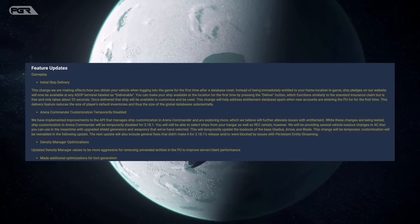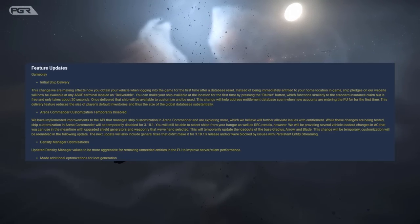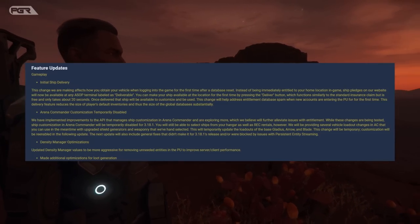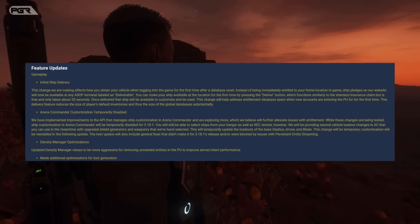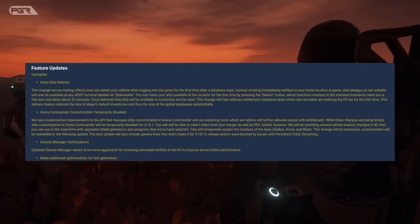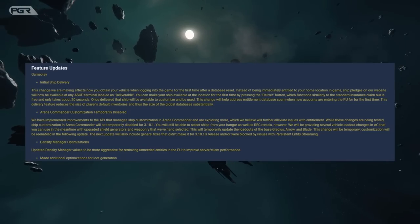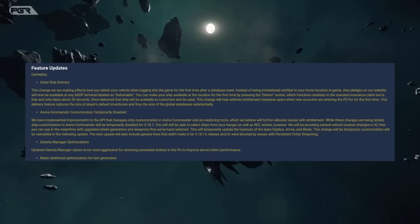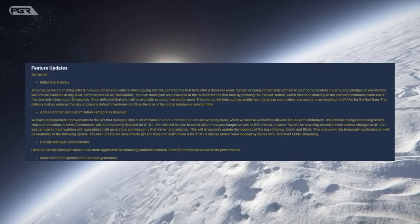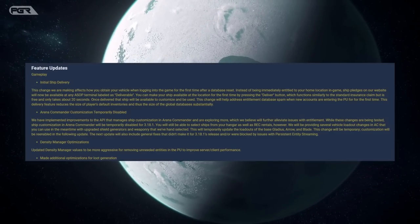Arena Commander customization is temporarily disabled. They have implemented improvements to the API that manages ship customization in Arena Commander and are exploring more changes to further alleviate entitlement issues. Ship customization in Arena Commander will be temporarily disabled for 3.18.1. You can still select ships from your hangar and REC rentals. However, several vehicle loadout changes will be provided, with upgraded shield generators and weaponry hand-selected for the base Gladius, Arrow, and Blade. Customization will be re-enabled in the following update, which will also include general fixes blocked by persistent entity streaming issues.